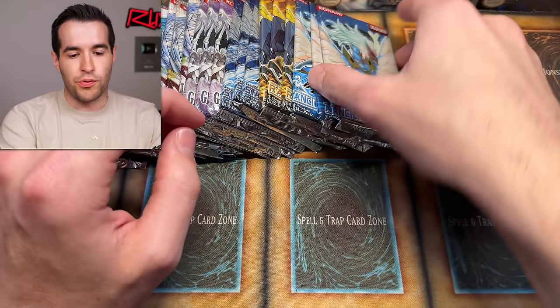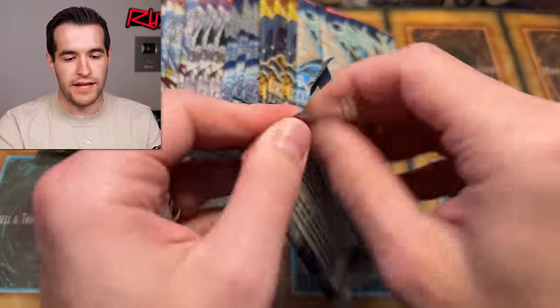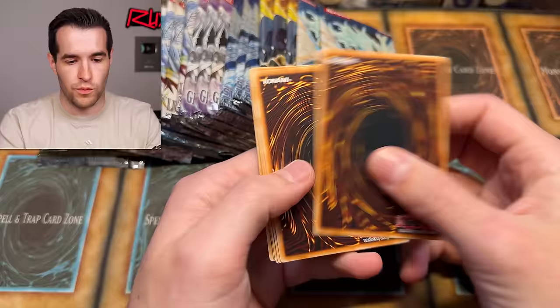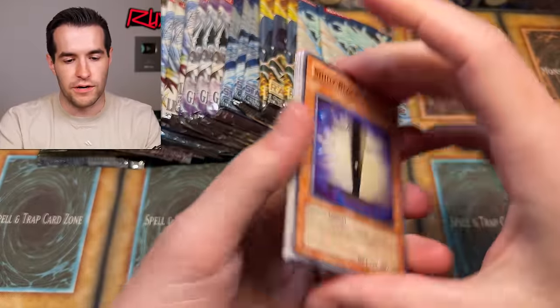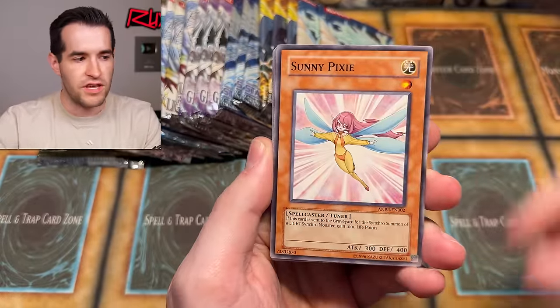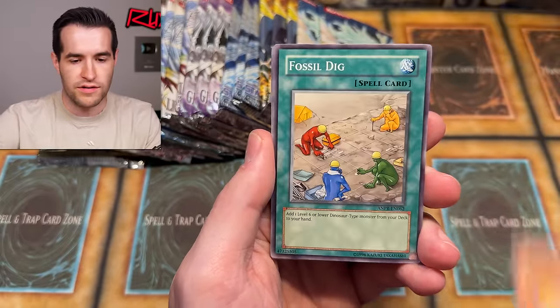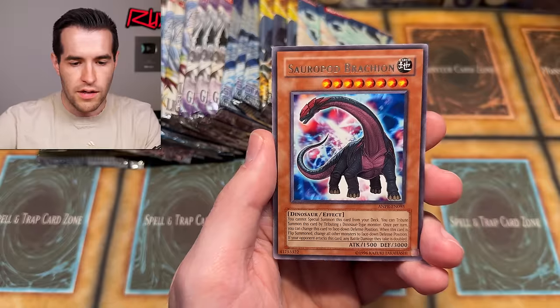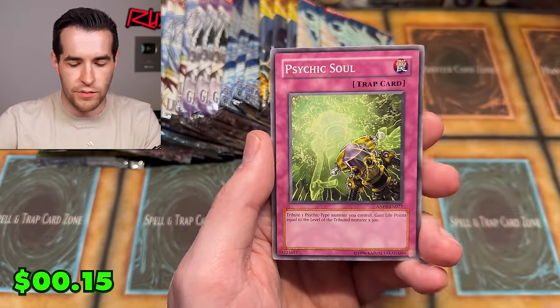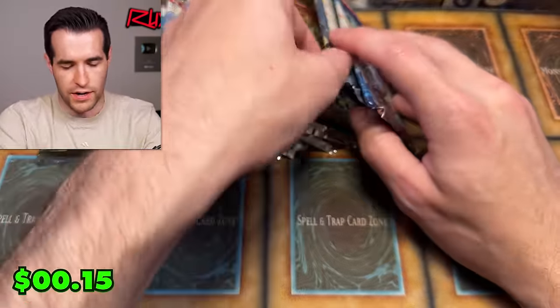Let's start off with Ancient Prophecy in honor of giving away a Ghost Rare tonight. We're going to pull a Ghost Rare right now and tonight at the same time. We have Shiny Black Sea, Sunny Pixie, Core Blaster, Armed Sea Hunter, Death Amulet, and Sauropod Barachion - starting it off with a nothing burger.